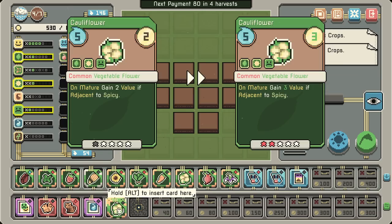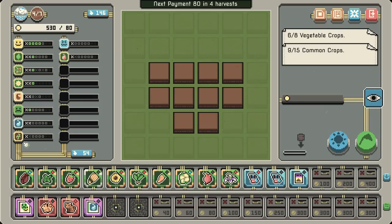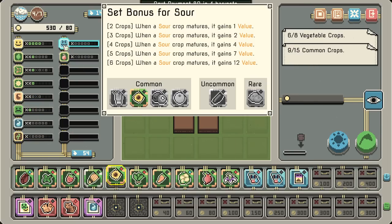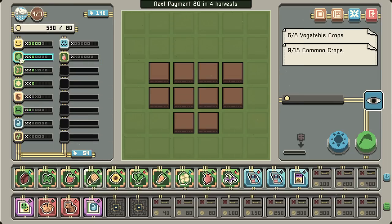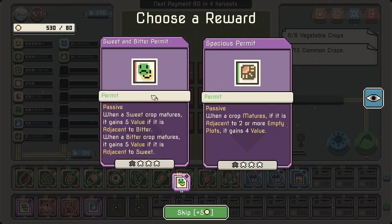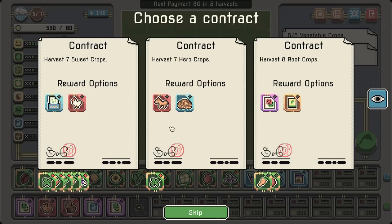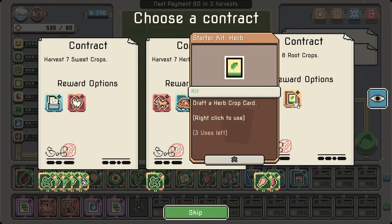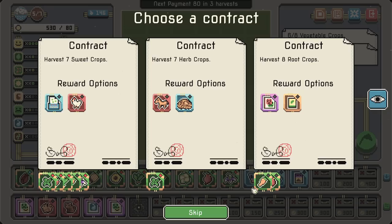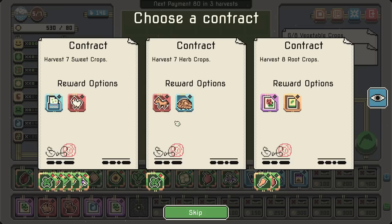That went up to tier 3! Five value for adjacent to spicy — I need some spicy. I don't know if I even have any yet. It's something we're going to need to be looking for. Spicy and bitter. Eight root crops — we can get that pretty easily. Gain a new chicken after every 30 seed crops are harvested — card sells for 100, so that's just a ditch-it kind of thing. The bitter and spicy.